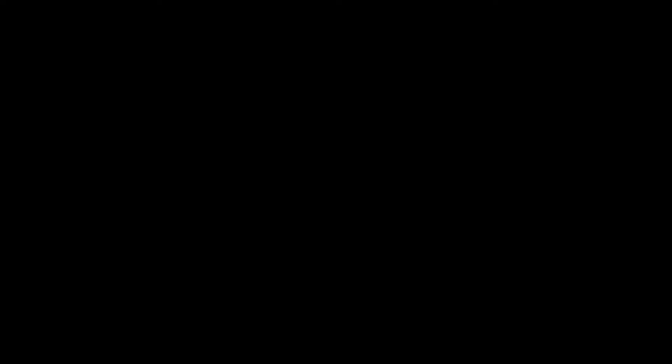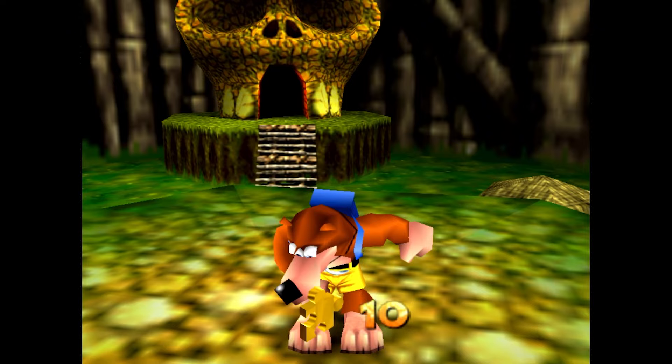And for the 100% speedrun, the route should be pretty simple, right? Enter each stage, 100% the stage as quickly as possible, and move on to the next one, right? Well, that is the case for every single level, except for two of them: Freezeezy Peak and Gobi's Valley.